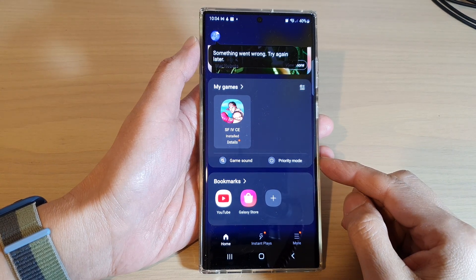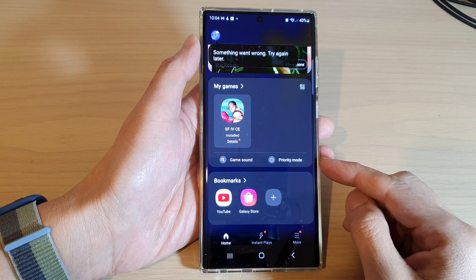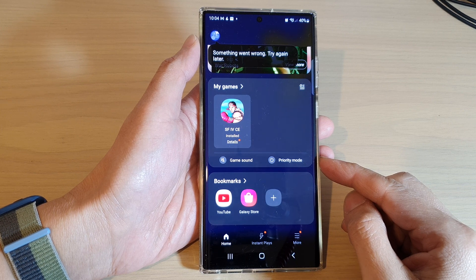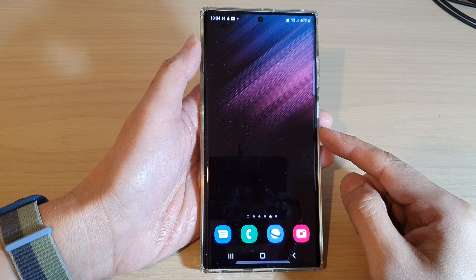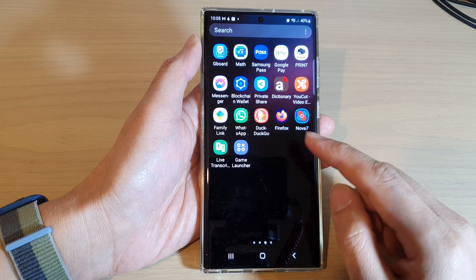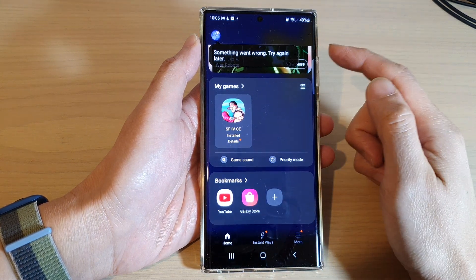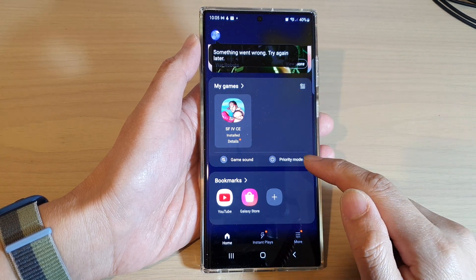Hey guys, in this video we're going to take a look at how you can turn on Game Launcher Priority Mode for an immersive gaming experience on the Samsung Galaxy S22 series. First, tap on the home button to go back to the home screen, and from the home screen swipe up to go into the app screen. In here, open up the Game Launcher and go to the My Games section.